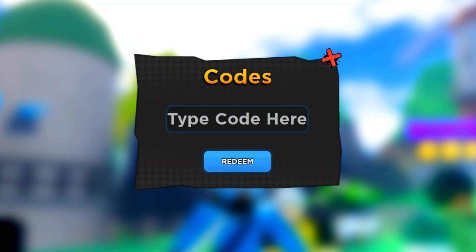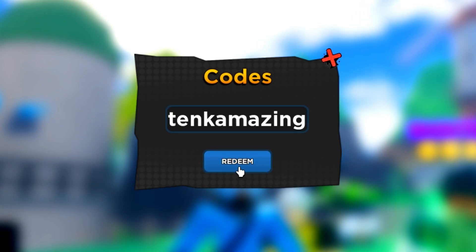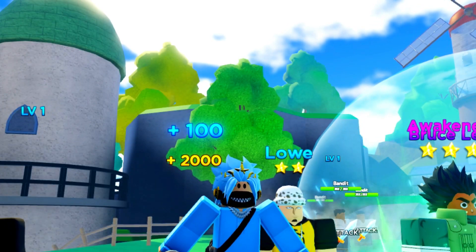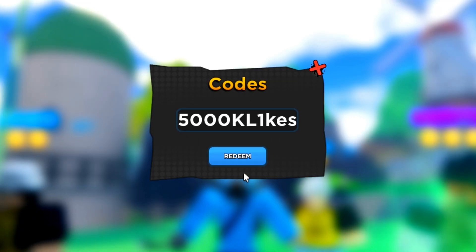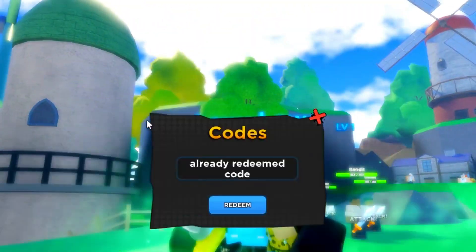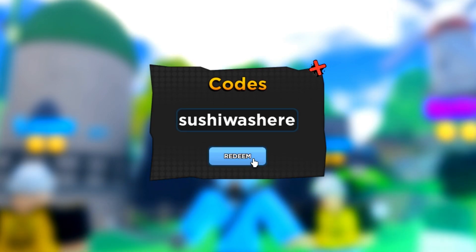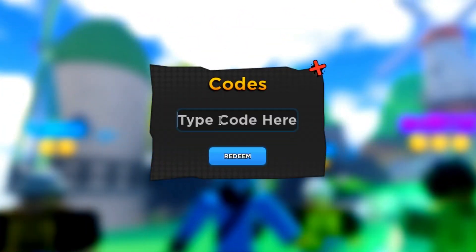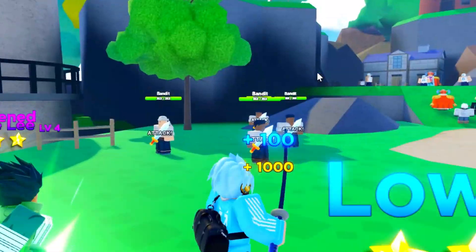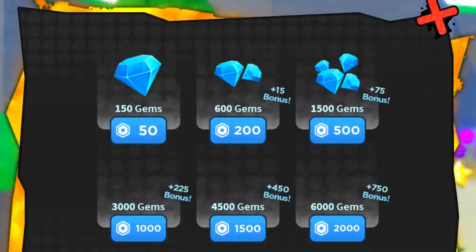I've actually got four codes here. First: code '10k' — let's go ahead and redeem that. Next: '5000k likes' — redeem that for a bunch of yen and gems. Then 'sushi was here' — redeem that for 1,000 yen and 100 gems. And the last code is 'released' — and you can actually redeem it too. So we've now got 800 gems, which is a ton.